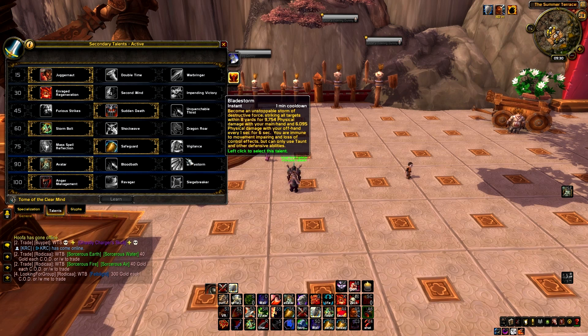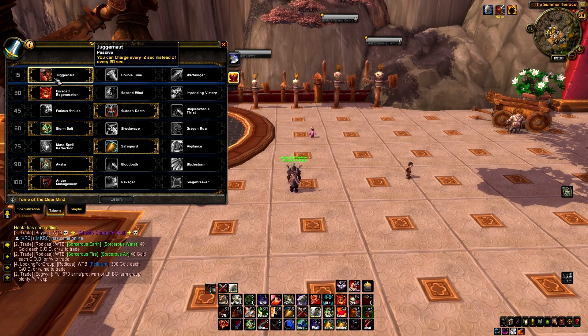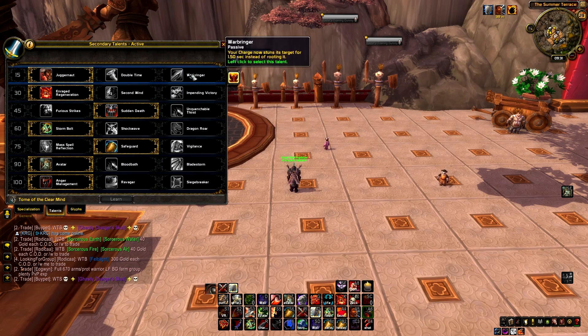These are the talents I generally use for Fury Warrior, but they can change in certain situations. For level 15 you can choose Juggernaut, Double Time, or Warbringer. Juggernaut basically just reduces your charge cooldown. Double Time makes you able to charge twice, but you still get the 20-second recharge time. Warbringer lets you charge-stun the target like it used to in Mists of Pandaria. I just go with Juggernaut — I think the 20-second recharge time on Double Time is just too long.